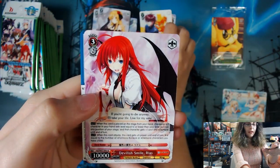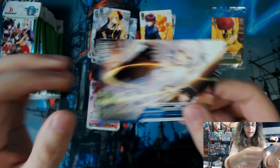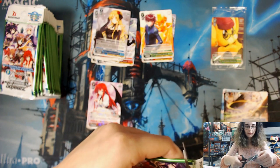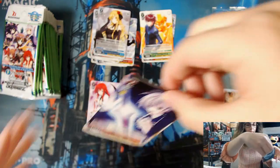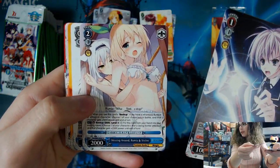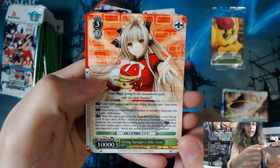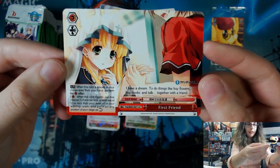Devilish Smile Rius. Not Wanting to Lose Precious Things — Climax Common. We have a double R here: Acting Manager's Aid Isuzu. And First Friend — Climax Common.